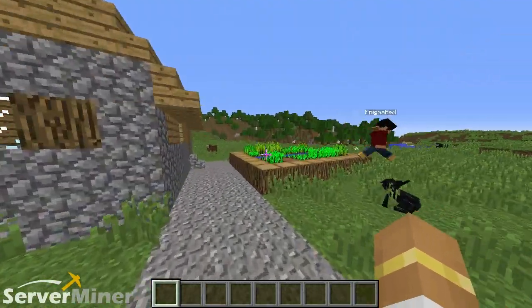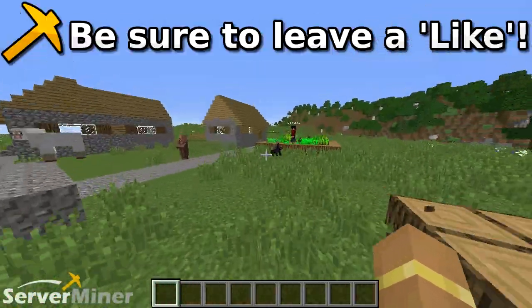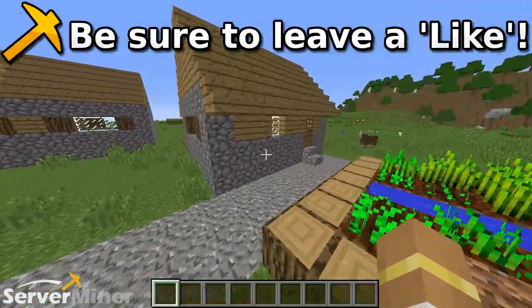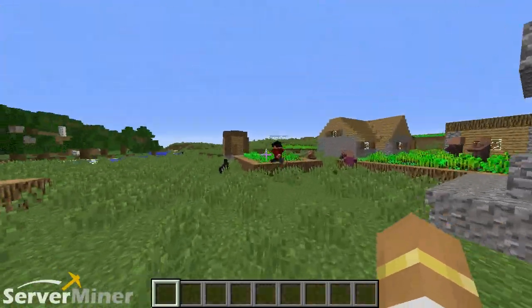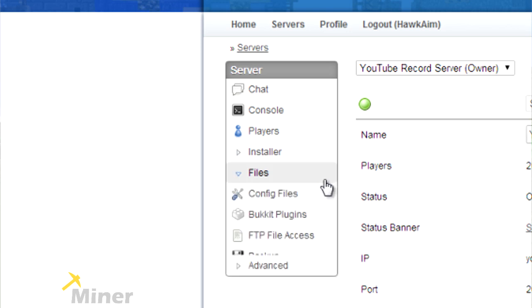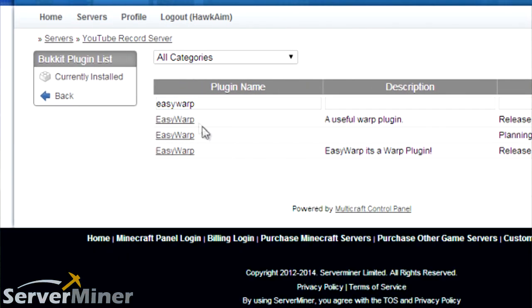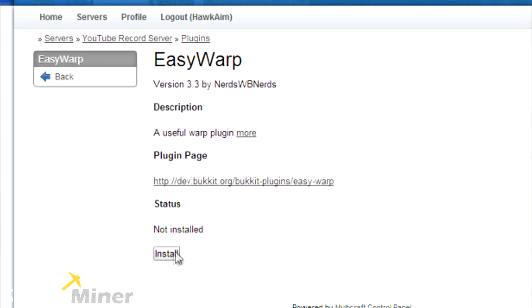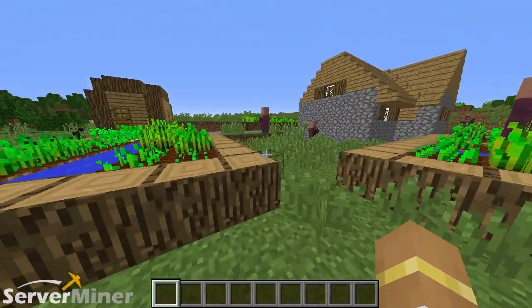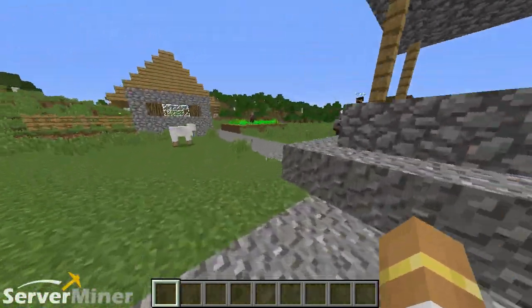That has been the EasyWarp plugin. If you guys enjoyed, please be sure to leave a like, comment, and subscribe. Would you care to tell the people how exactly they can install this plugin on their server one last time? All you have to do is go to your control panel, look for the Files tab on the left side, go to the Bukkit plugin, type EasyWarp, it pops up, hit Install, restart your server, and then you're good to go. Beautiful — yes guys, it is that easy. Hope you guys enjoyed, and we will see you guys in the next ServerMiner plugin review. Peace out, dudes.